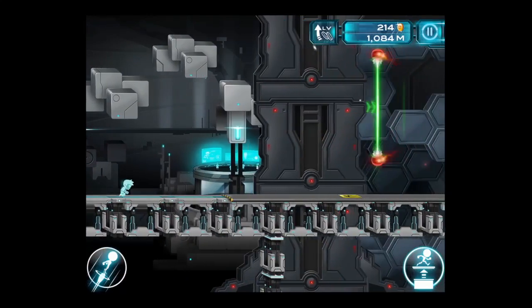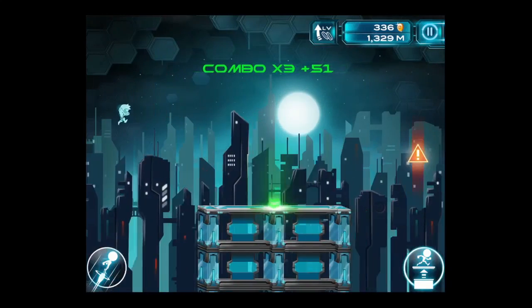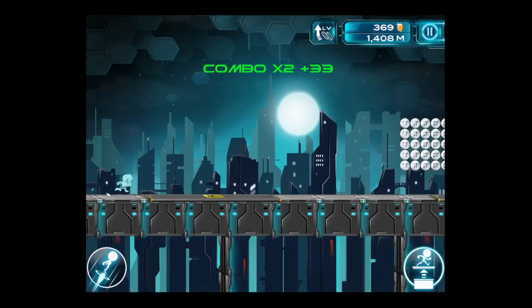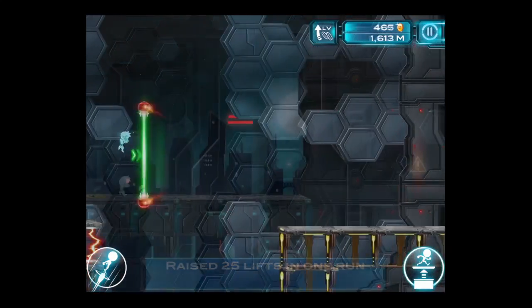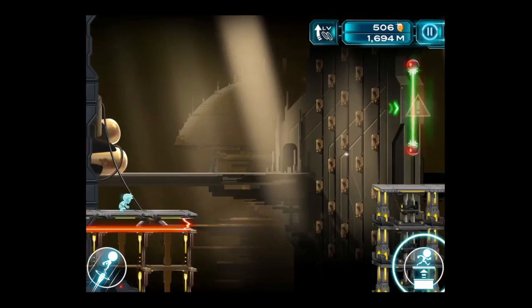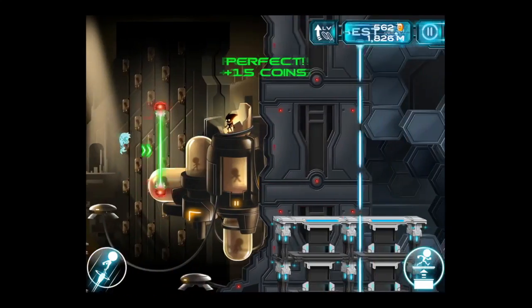Watch out for the orbs, watch out for the electrifying pools of electricity, and also the vertical beams. You have to go through them, and getting the bullseye and landing on the green where the arrow is pointing will also give you more coins. Those are coins as well and there are jewels to get. You have a jump button on the bottom left and on the bottom right you can lift the platform.